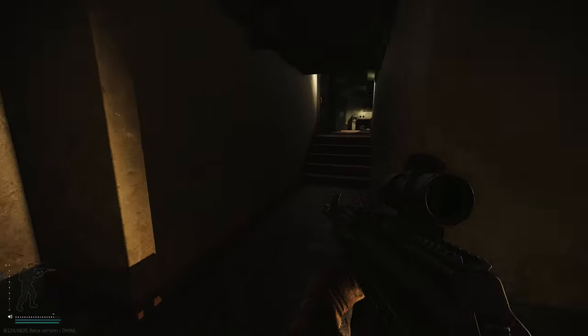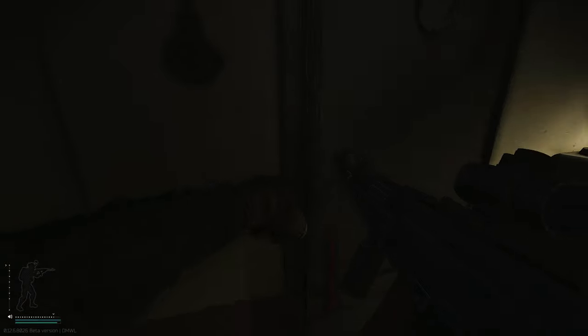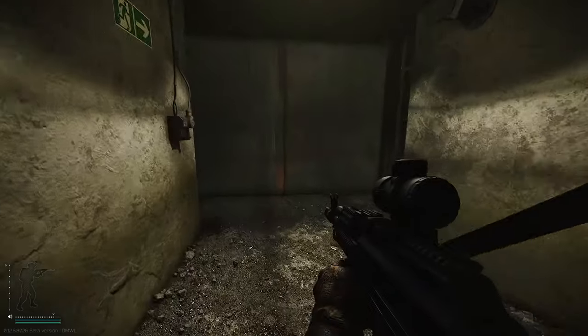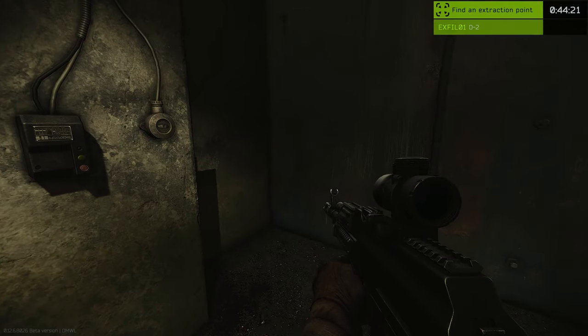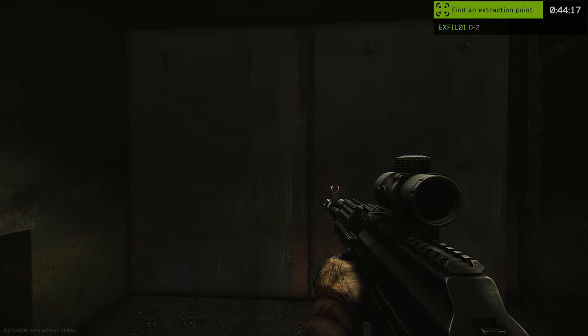Just keep following these tunnels through — you can't get lost, there's only one way to go. You'll come into a room that's got lockers either side and there is a door at the back of the room on the left. Go through that again, follow it around and it'll bring you down into the room where the blast door is. Assuming that you did flick the power on, there is another lever just on the left hand side of the wall.